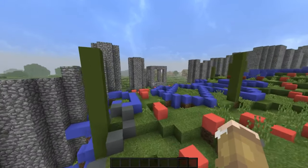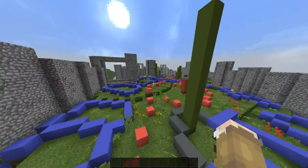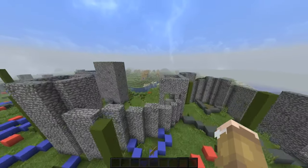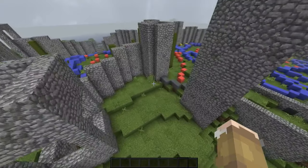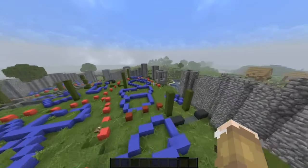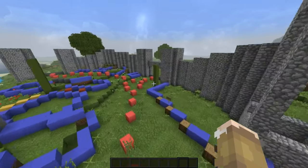I took some time and just filled in these walls. I did it really simply with just cobblestone. Of course, it's not going to stay just cobblestone, but to get it laid out at the start, that is a perfectly acceptable way to do it simply with one block. Then later you can go in and add the detail, decorations, and things like that.